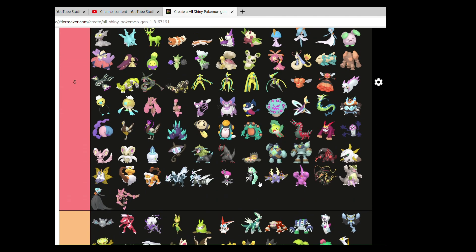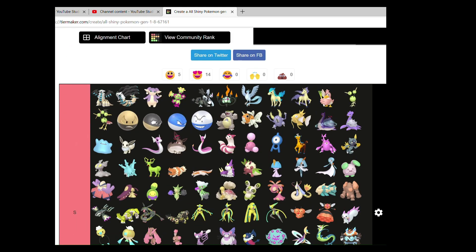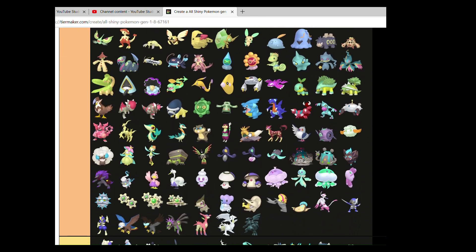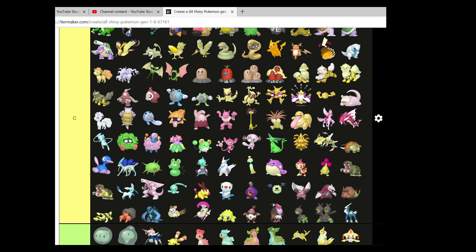And then S tier — I know it has a lot. Starting at Serperior, we go all the way down to Meloetta. Good selection with a few select ones being Audino, Maractus, Kyurem Black, and Chandelure at the top of S. I'm very happy with this choice.